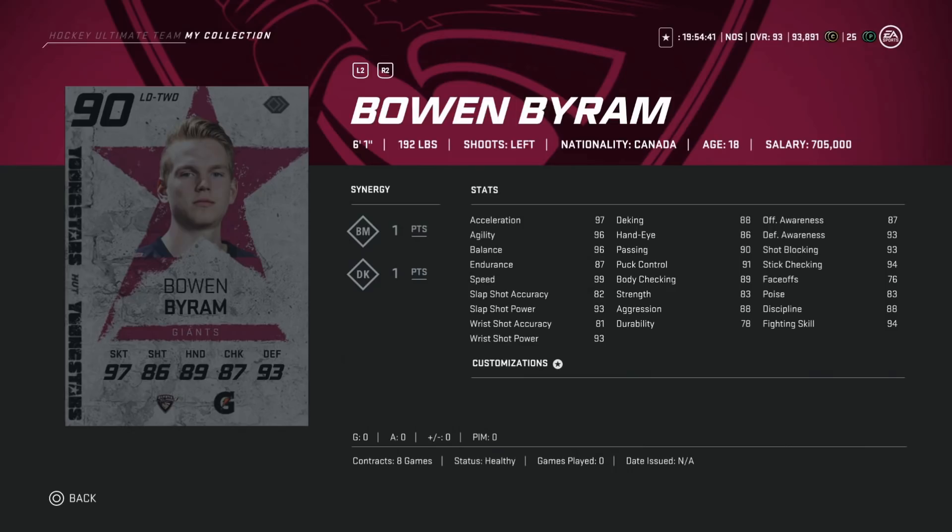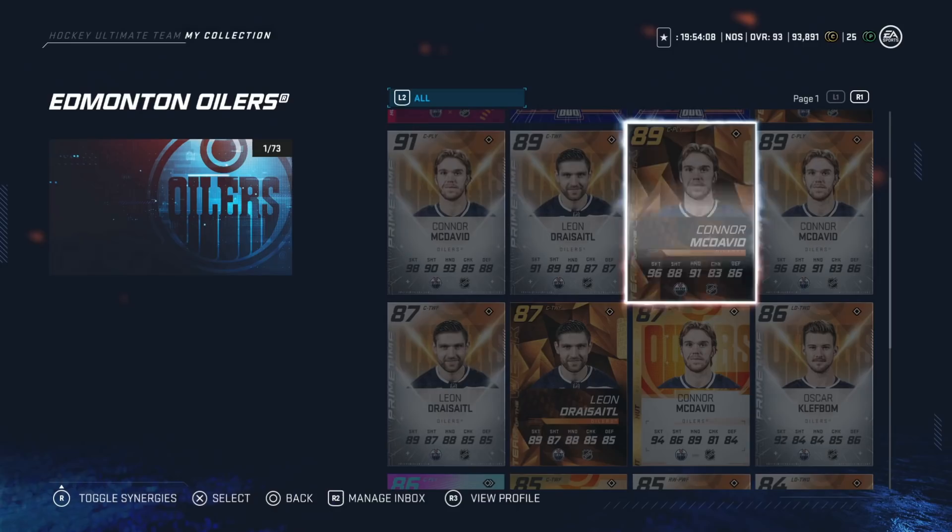Next we've got the Young Stars Bown Byram at around 165k. 99 speed, phenomenal skating with 97 acceleration and 96 agility, 6'1", 192 so decent size. Slap shot power is 93, defensive awareness at 93, shot blocking and stick checking are almost perfect at 93 and 94, and passing is 90. This is one of the best left-handed defenseman cards in the game — for 165k it's a perfect card to grab.